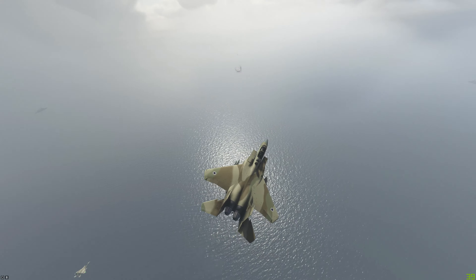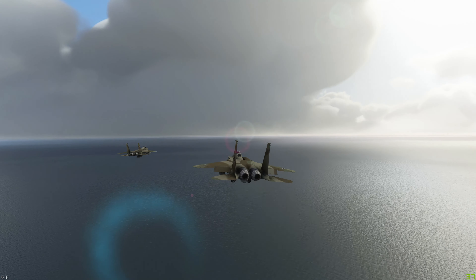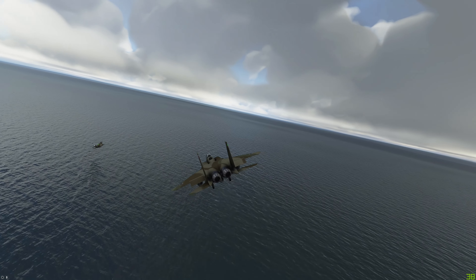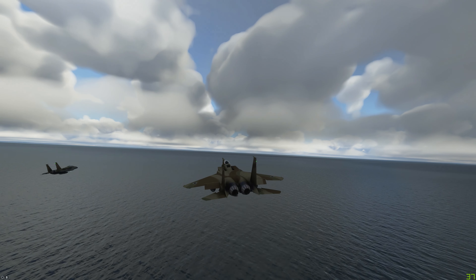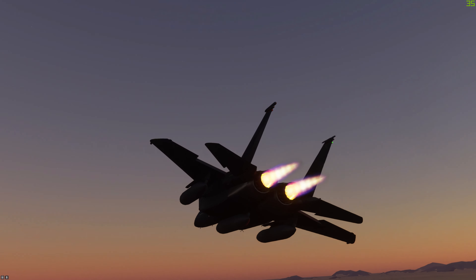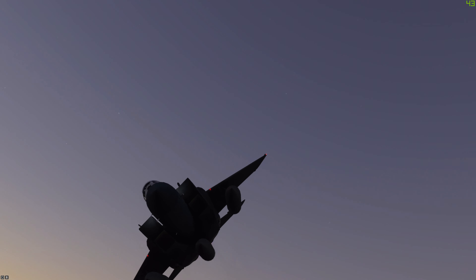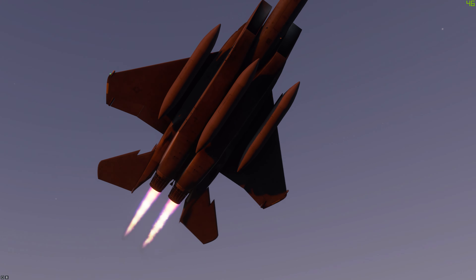There are some features I wasn't able to get working. The arrestor hook - I believe it's called an emergency lever - when I bound that to a button on my controller, nothing seemed to happen, so I couldn't get it to come down. I'm landing on an aircraft carrier that's a free mod, so it's not really an aircraft carrier and landing on it is incredibly difficult. The afterburners looked pretty average initially, but since the update they are far more pleasing to the eye. The external animations include canopy, crew ladders, tailhook apparently, and control surfaces, which all appear to work fine. The massive spine-loaded air brake also seems to work perfectly well.